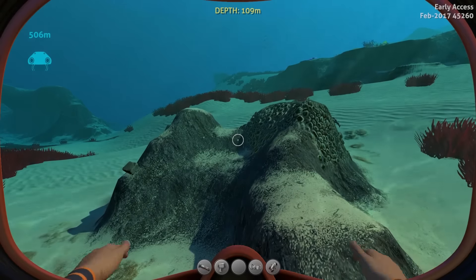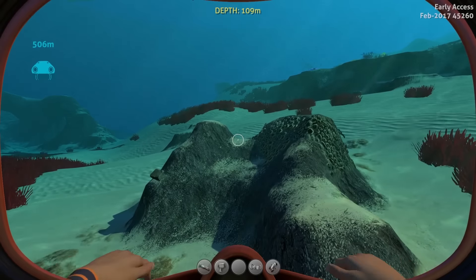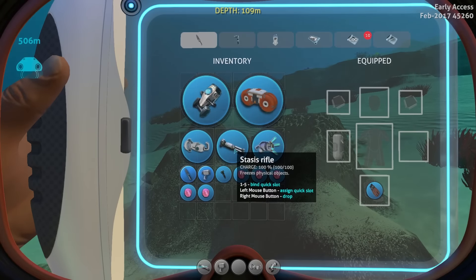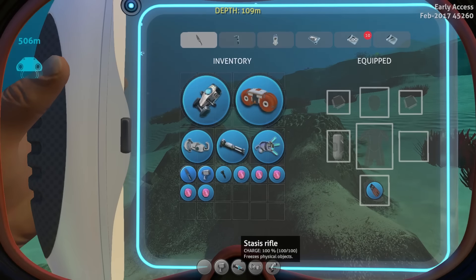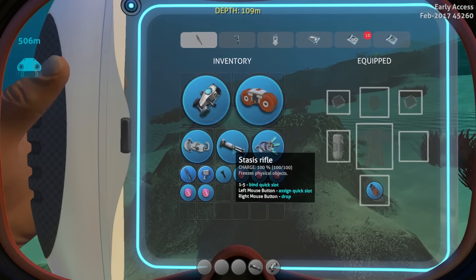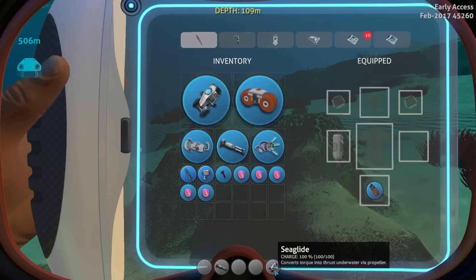Subnautica game developers implemented one cool new feature — you can now very easily bind your items to the quick slot. You can just take them and drag them to the position you want, for example to the third slot. There is also a different method I was using the whole time: you can just point the mouse cursor and press one, two, three, four, or five, and as you can see the stasis rifle is being positioned to different quick slots. You can also just take the sea glide and put it in the fifth quick slot. That's actually a really, really awesome new feature.